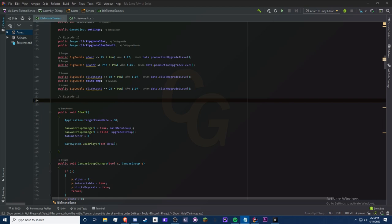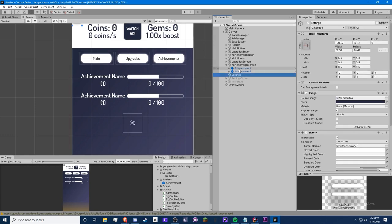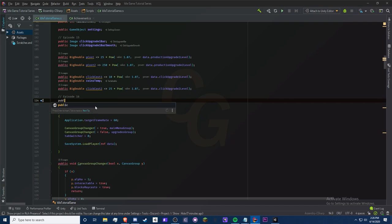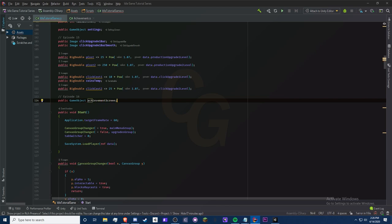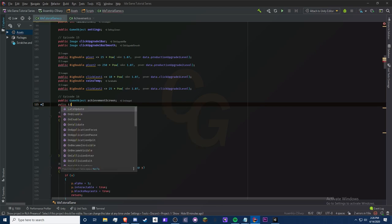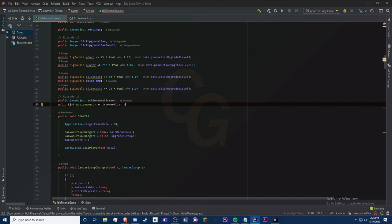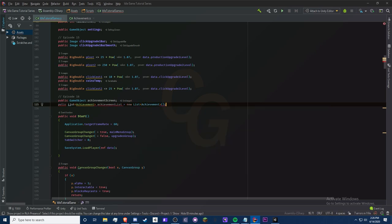Next we need a `GameObject achievementScreen` so we can search through it and find our achievement scripts. We also need a list to manage all achievements: `public List<Achievement> achievementList = new List<Achievement>();`. This list will hold references to each achievement component found in the achievement screen.